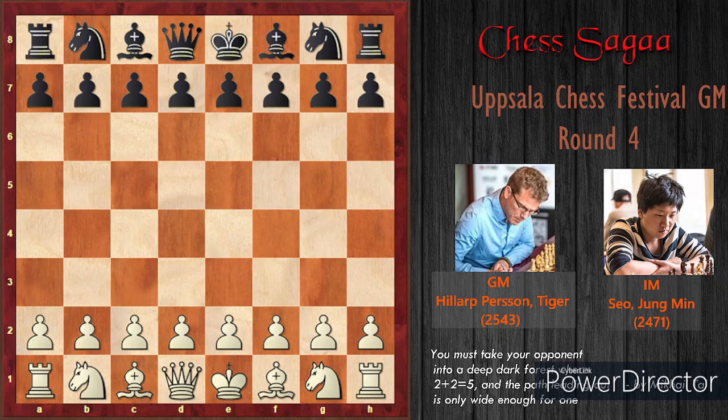White is played by the yellow person, Tiger. His rating is around 2543 and he's a Grandmaster. He started with d4. Black is played by Seo Jung-min, also a very strong International Master with a rating of 2471. He started with d5, and after c4 it is Queen's Gambit on the board. Black chose to play c6 — the Slav Defense.